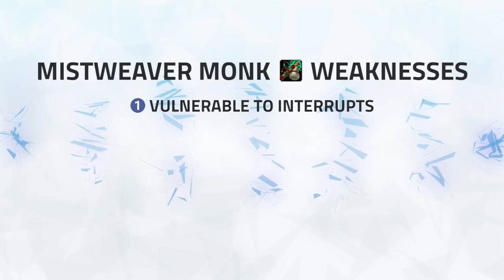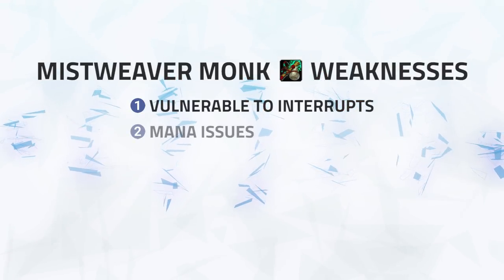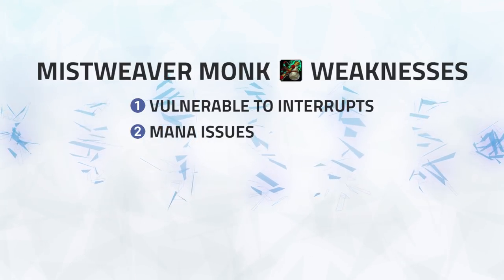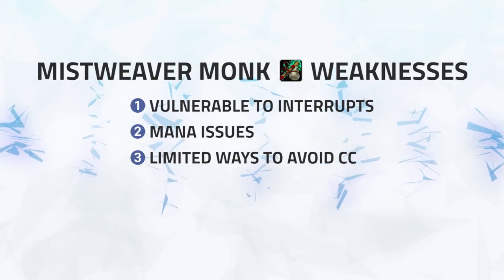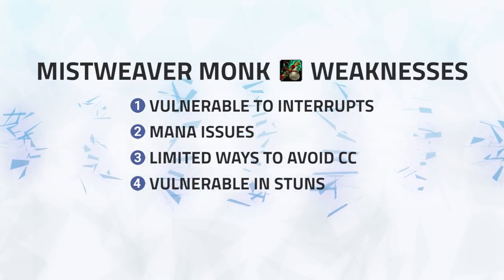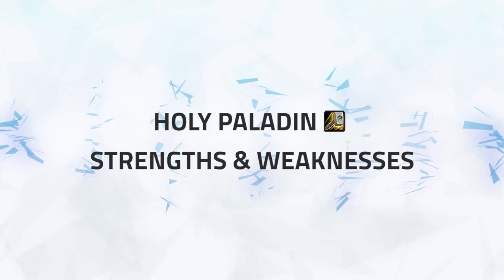Weaknesses: Number one — vulnerable to interrupts. If Way of the Crane is down, Mistweaver lacks any form of instant healing and has to cast to top teammates. If caught in a position where you have to deal with interrupts whilst either yourself or a teammate is dying, it can often become very difficult to recover. Number two — mana issues. Having to cast a lot and providing zero damage reduction, Mistweaver relies on healing through the damage instead of popping a cooldown like Pain Suppression or Ironbark, which can often make you go out of mana very quickly. Number three — limited ways to avoid crowd control. With no interrupt and hardly any tools to avoid CC, if caught out of position with no mobility they can often be CC'd without any counter play. Number four — vulnerable in stuns. Mistweavers can't use any ability inside of stuns anymore with the changes to both Way of the Crane and Healing Elixir; if caught inside a stun without a way out, they can often be in a lot of trouble.